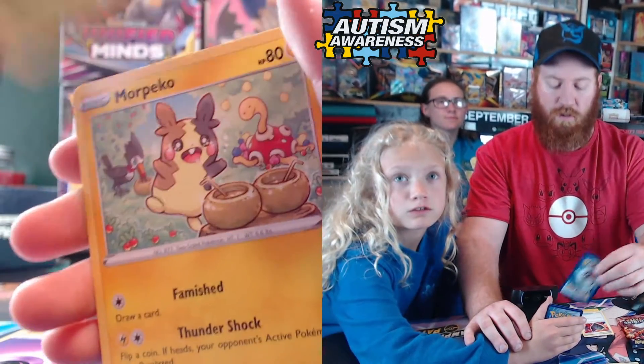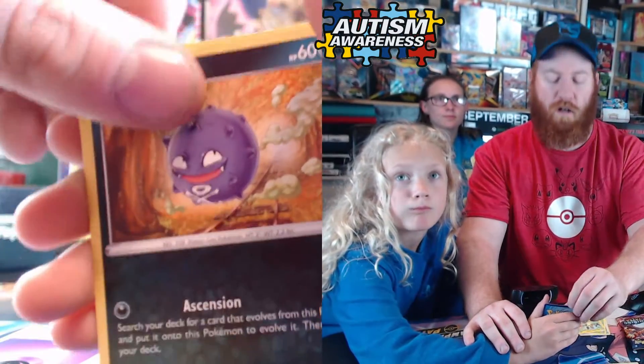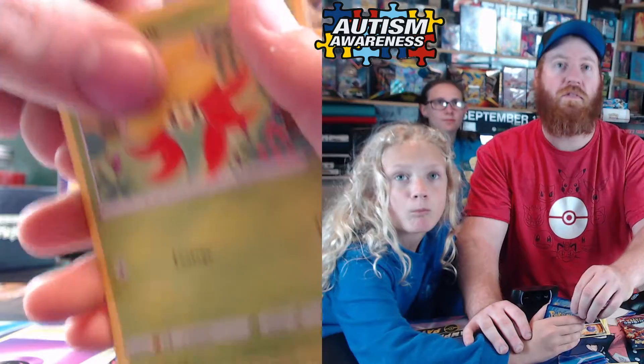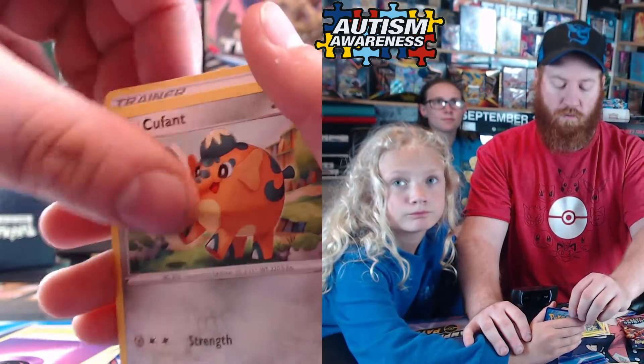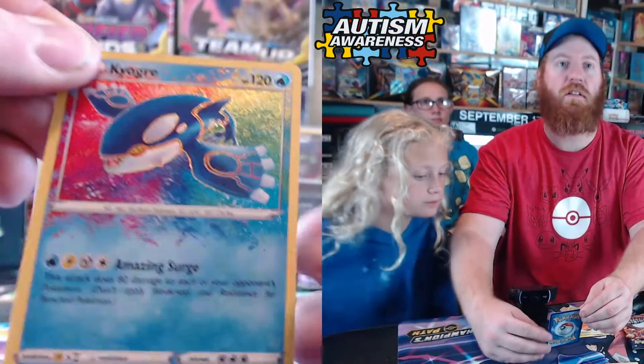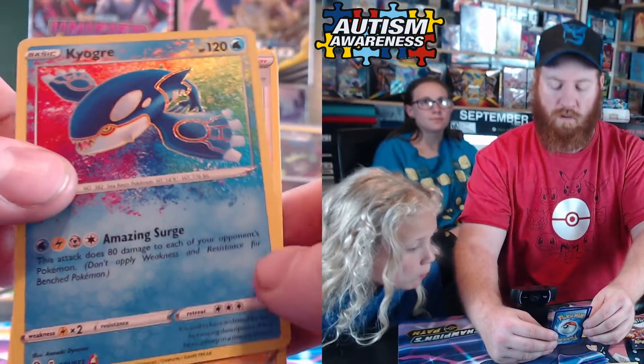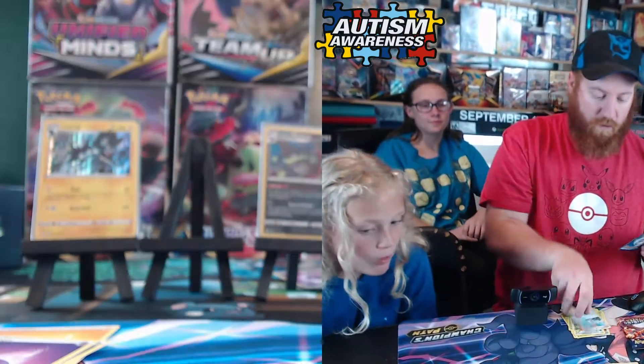Rusted Shield, Tropius, Morpeko, Koffing, Gossifleur, Rowlett, Coupon — oh, we can look at it. So that's an amazing rare Kyogre and Professor's Research. Will you sleeve that?